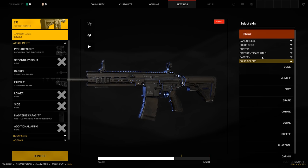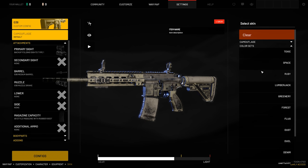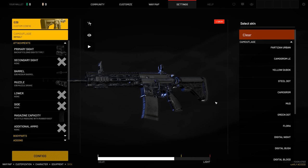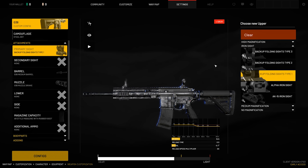We'll go back up to color sets and just take a simple camo here to work on. We'll take steel dot — I really do enjoy the steel stuff. So working with our first attachment, our primary sights. Now there are multiple different magnifications: you have high power, medium, one times, and your irons. We're going to start with the irons and showcase those.